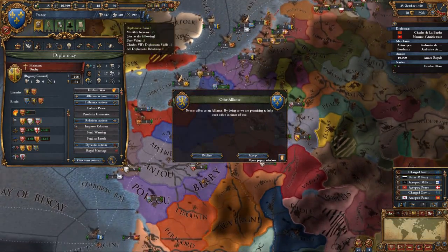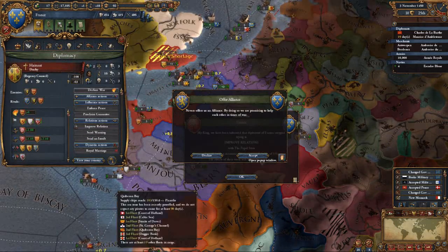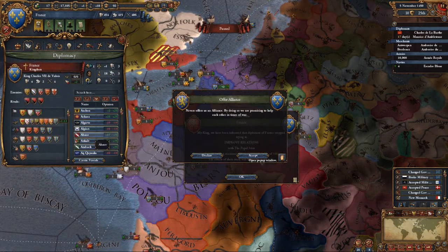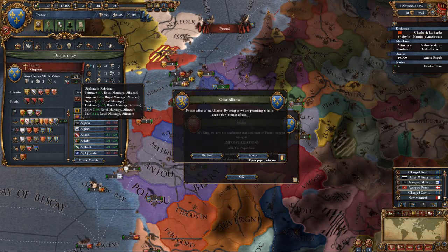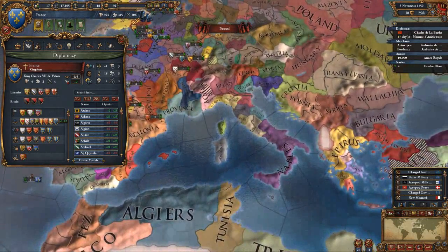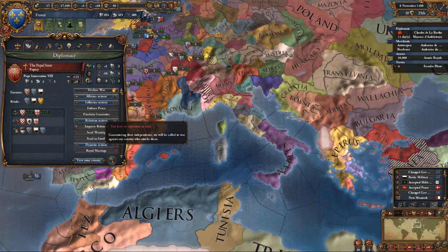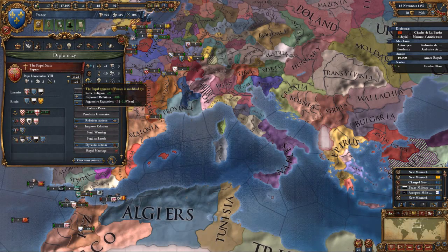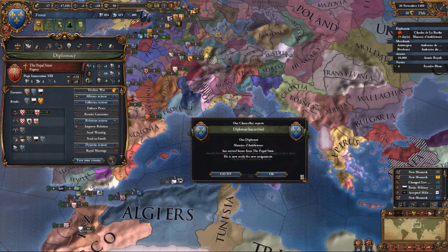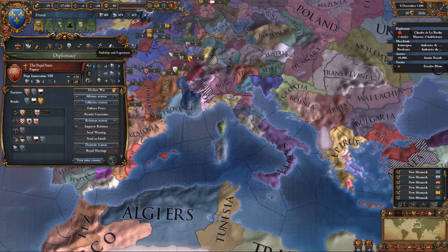We've got a royal marriage with them — we'll accept them. The Papal States — we've maxed out on the Papal States, so close. Perhaps if we proclaim a guarantee — the Papal State will be protected by France. Are they like us? Yes! We'll get there. Too many diplomatic relations... well, I'm only using them, I suppose. I'll revoke the guarantee once I've gotten this mission.